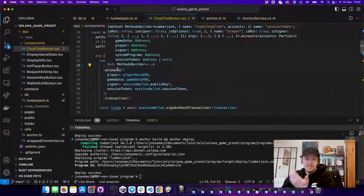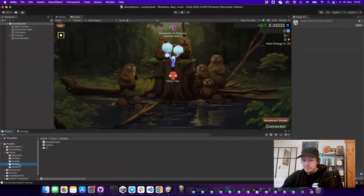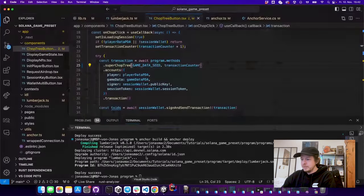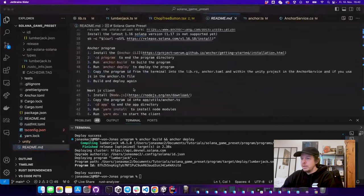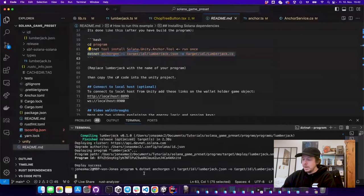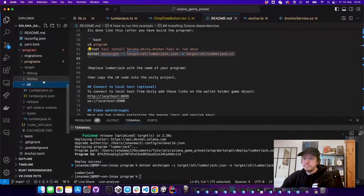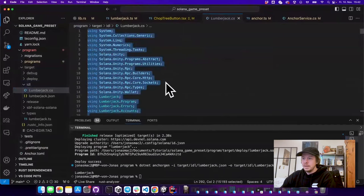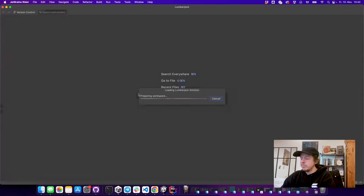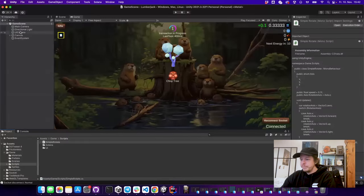Now we can use them. In the chop_tree function in the JavaScript client, instead of 'chop_tree' I can now call 'super_chop_tree' — and that's it, we're calling the new function from our JavaScript client. For the C# client it's a tiny bit more complicated. You need to install a tool called 'solana-unity-anchor-tool', run a script, and it generates a new C# client from the JSON representation. You'll find this under target/idl.